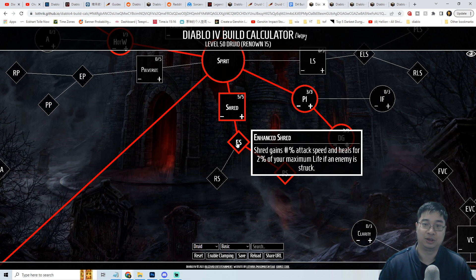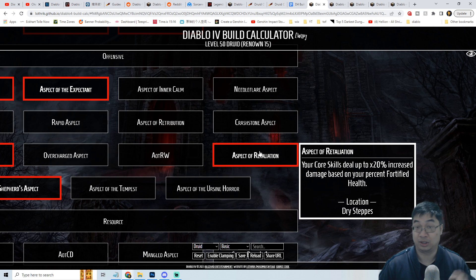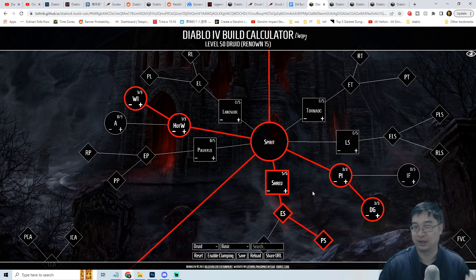Shred will also get an upgrade that increases attack speed and heals as we attack, and we'll also have the increase of critical chance, which is good for the combo. One thing I want to highlight as we go through the skill tree is that we'll be looking at getting more fortify — the Aspect of Retaliation allows us to deal more damage when we have fortified health. This also empowers Shred, and we can do overpower damage with higher base HP and higher fortify, which does bonus damage. The Druid build will be very durable with fortify, making us stronger with our core skill.